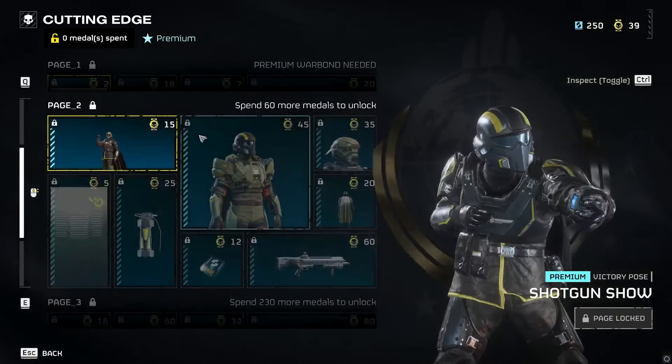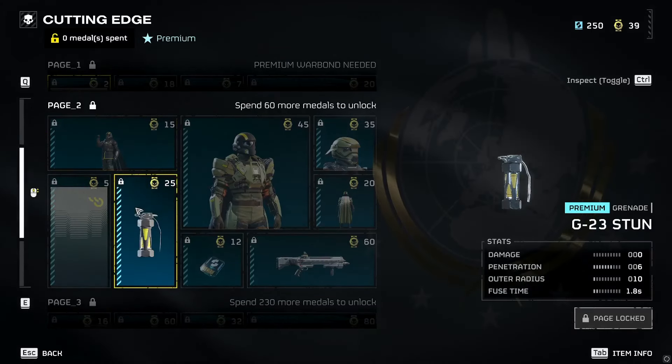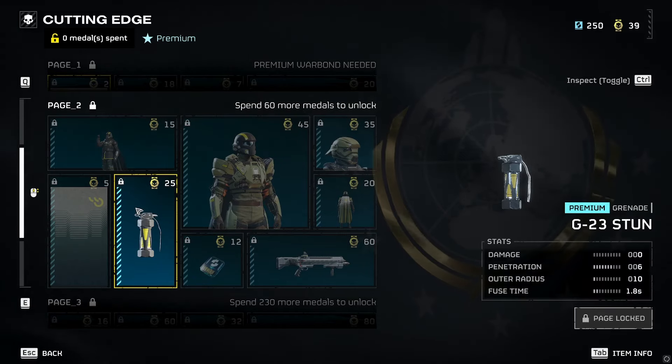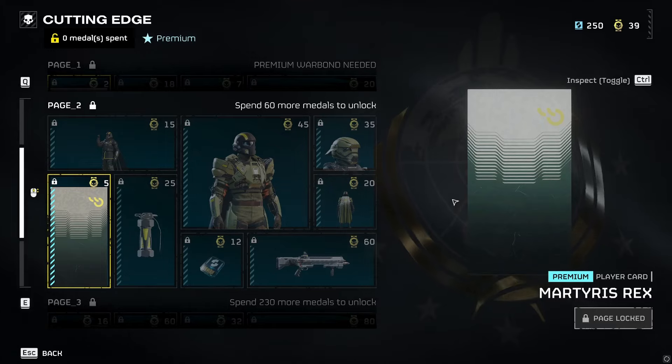Player card, H2 shotgun, show pose. We have a stun grenade — this is interesting. I wonder how it's going to work out: how long will they stay stunned, and how effective is it going to be?